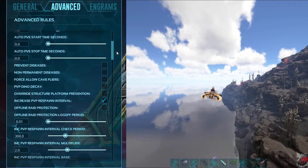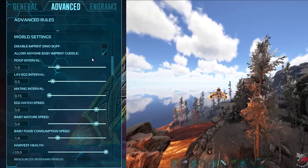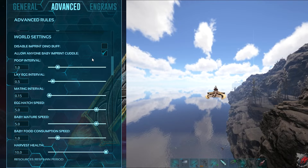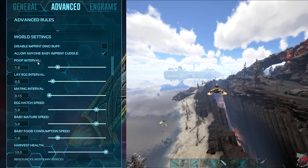Looking at the world settings, I've changed a bunch of things here. I've experimented to find the best values that aren't too cheesy but cater to a single-player experience, since everything happens while you're actually in the game rather than on a server running while you sleep. The poop interval has not been changed — you can adjust that if needed. Lay egg interval is set to 0.5.